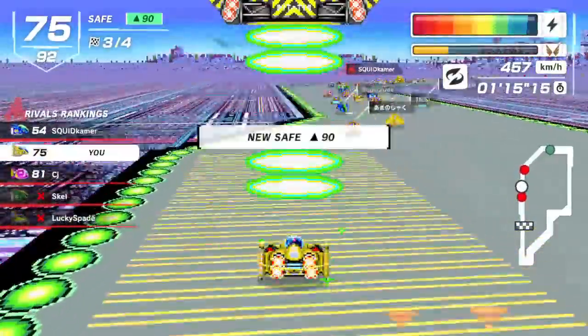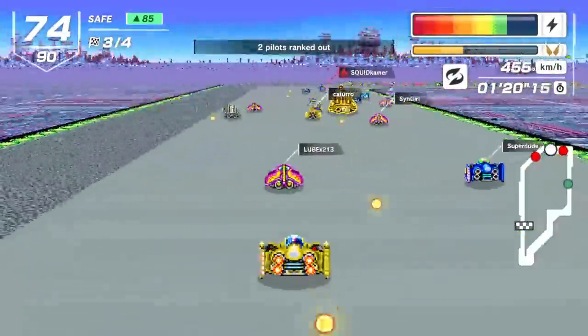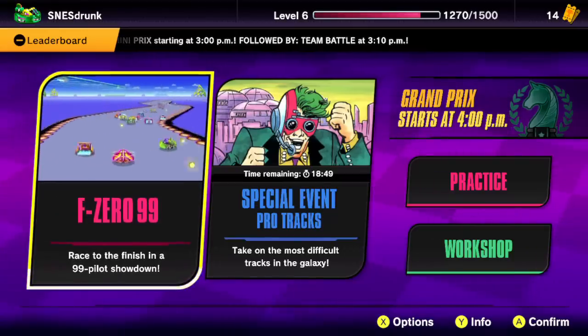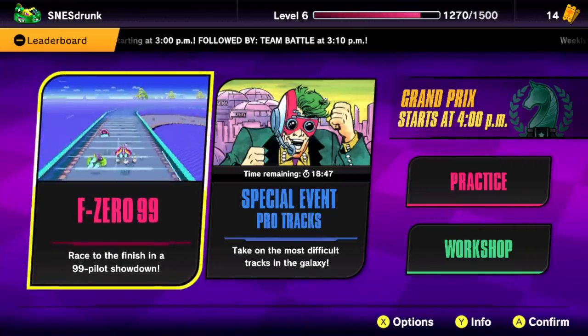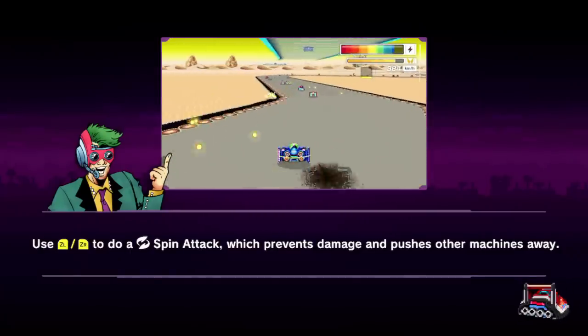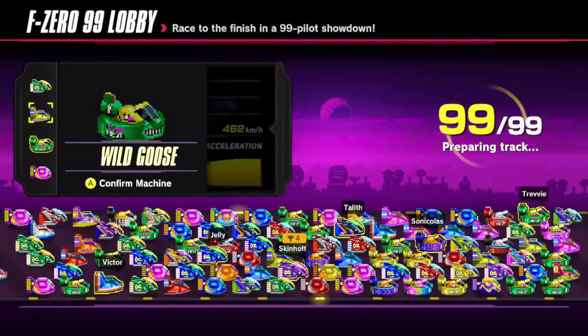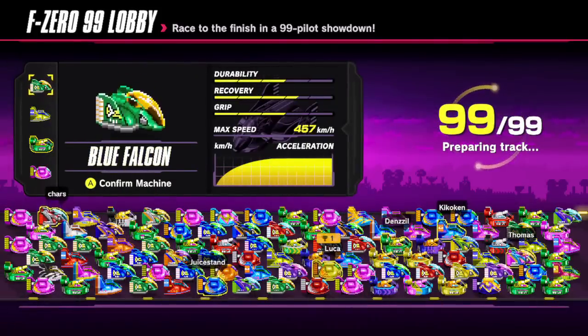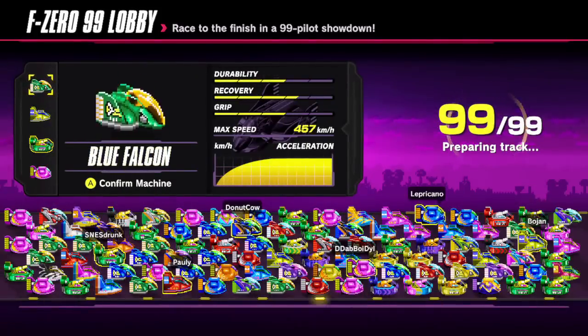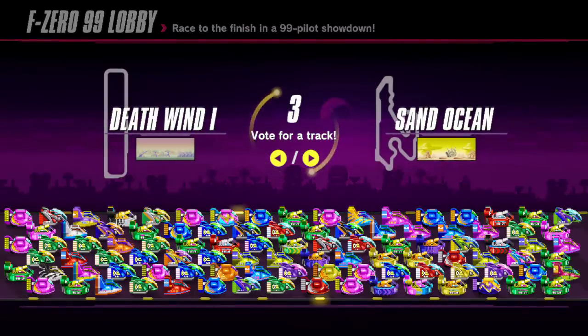Really, my only criticism with F099 is that there's only like five tracks for the lowest skill levels to rotate between. Each one is voted on before each race, but I'm already at the point where I don't even care what gets picked, because I've already raced each one like a dozen times. I get why this is — it's to help separate skill levels — but as much as I appreciate the familiarity of racing old tracks, it'd be really nice if they added some new tracks, either bumped up from the original game or brand new tracks just for this game.